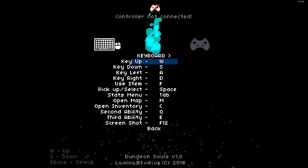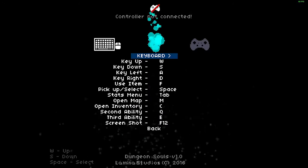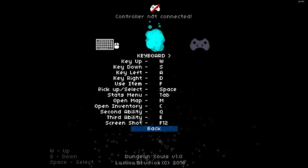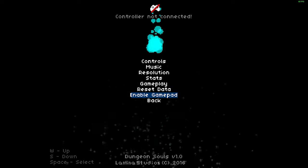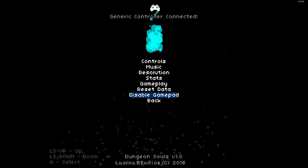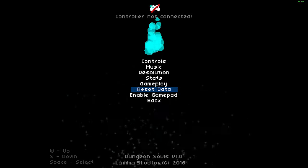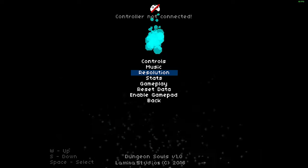Let me show you the controls menu. You've got keyboard and controller options. I keep hitting escape to go back but this game plays by its own rules. Right here you can see 'Enable Gamepad' — its default was enabled. Disable it and it gives you an error saying controller not connected, but now your game should work fine.